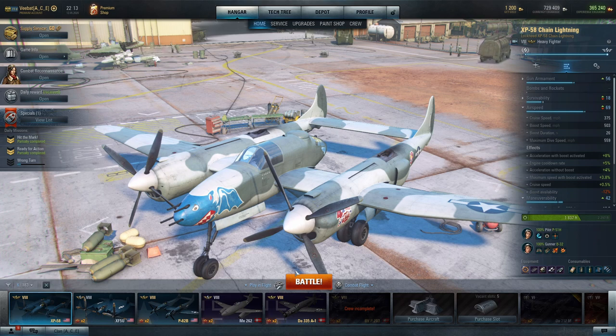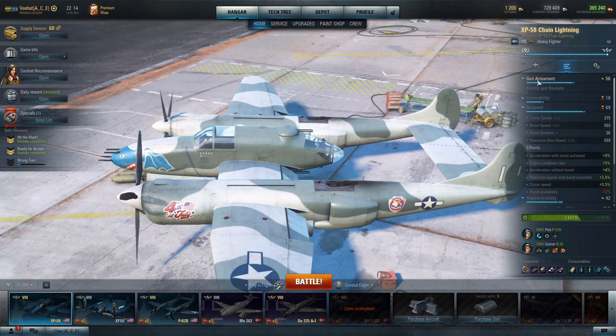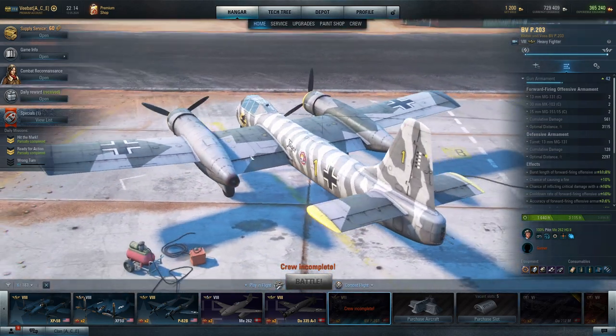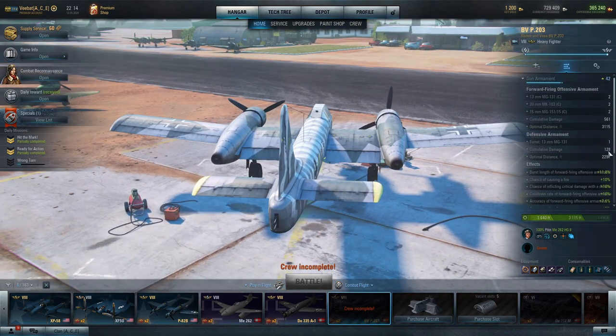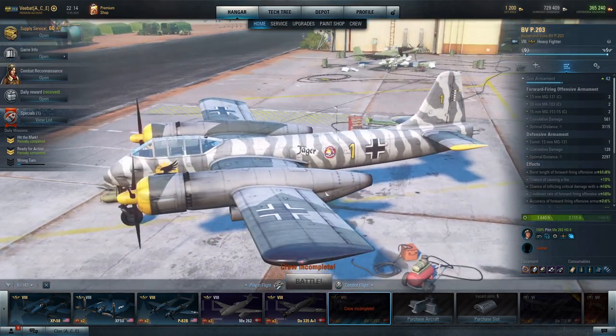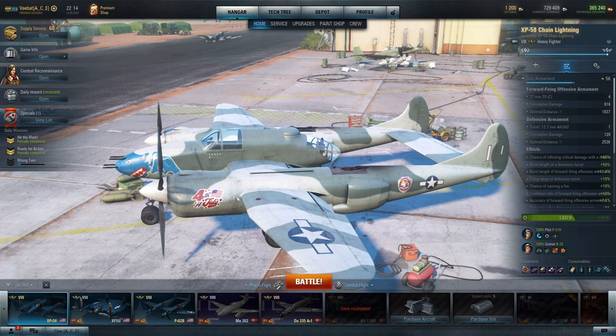You also get a fairly decent tail gunner in the form of dual 50 cals, and these dual 50 cals are pumping out 128 damage per second. Comparing that with the BVP-203, also getting 128 damage per second. So you have the ability to really scare off some light fighters that decide they're going to try and follow you. As you saw, we were able to keep that P-51H completely off our tail. It doesn't work for all light fighters and it doesn't work in every situation, but it does mean that for those situations where you are stuck and can't out-turn your adversary, you can just rely on the tail gunners.